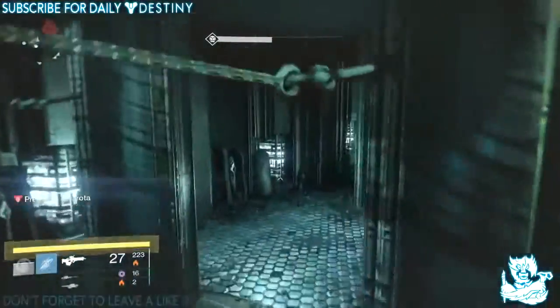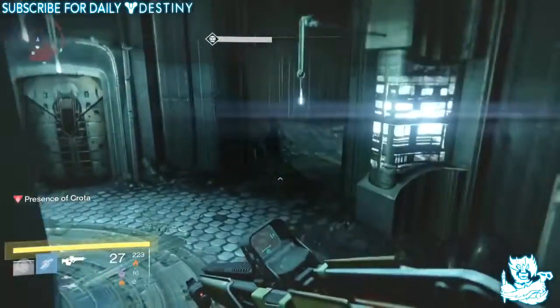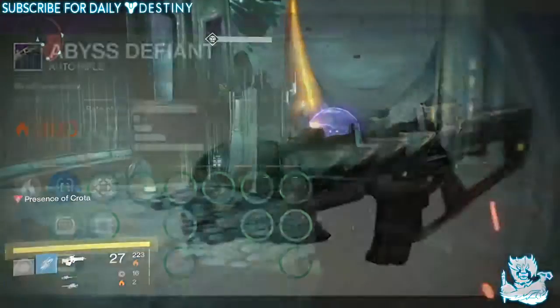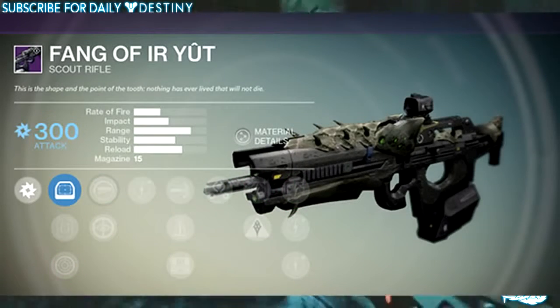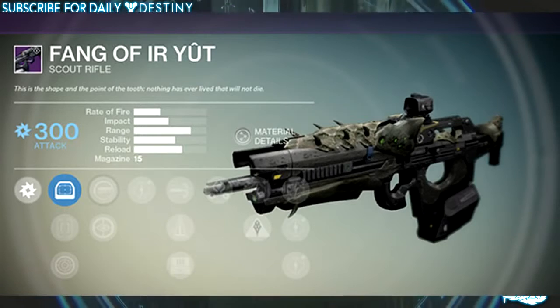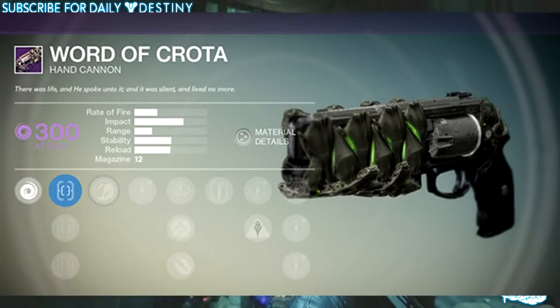Now the weapons they have stated here, which I will show you guys on screen, are all primary weapons. We got the Abyss Defiant, which is an auto rifle. We got the Fang of Ir Yût, which is a scout rifle. We got the Oversoul Edict, which is a pulse rifle. We got the Word of Crota, which is an epic looking hand cannon. And also killing Crota has a chance for you to obtain the Crux of Crota.